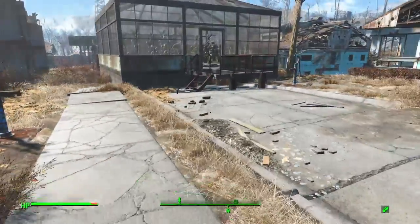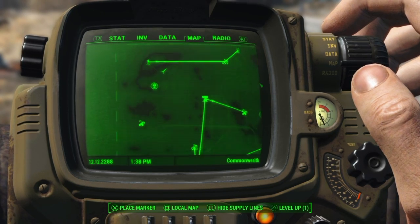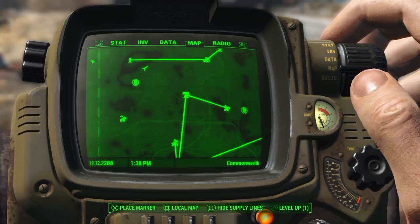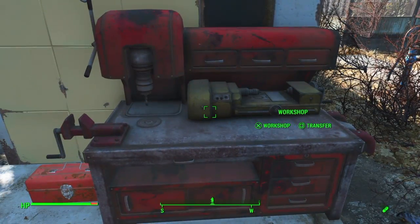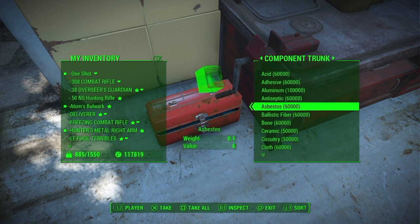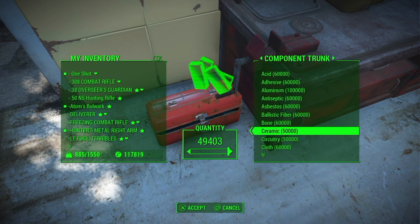If you've got your settlements set up for supply routes — settlements tied together sharing all their supplies — and you take all these components, 60,000 of each, and put them into the workshop, every time you go into the workshop it's going to get really laggy because it has to pull up all those items from all the linked workshops. The best thing to do is just take what you need — like 10,000 units at a time. Put that in the workshop and use it up. Once you use it all up and need more, then put some more in. Don't put it all in at once because it gets extremely laggy.